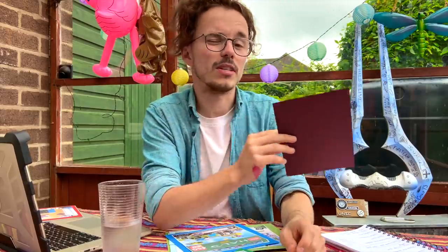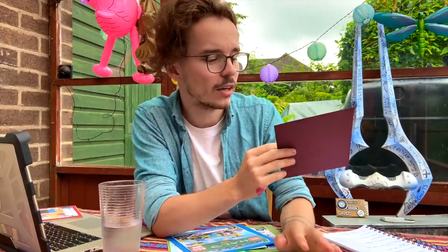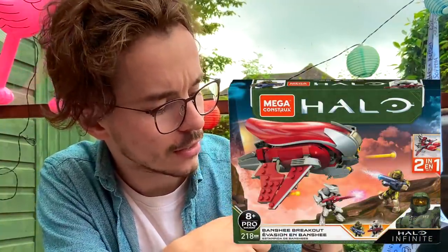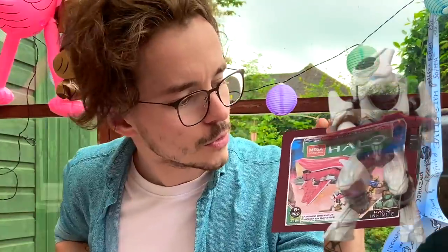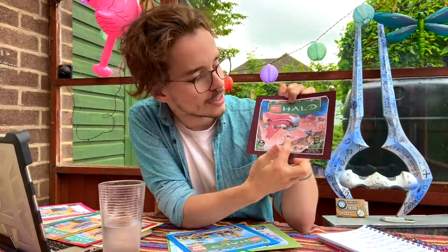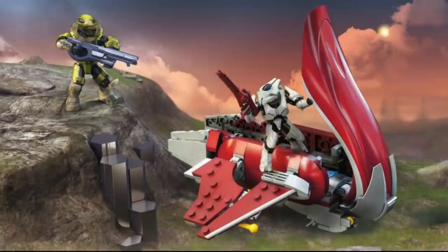Moving on to some bigger sets — we've got three Banished sets. The first one, we saw some leaks about a week ago. We've got the Banshee Breakout. This is a really nice looking Banshee. To me, immediately, it seems like it's missing wing attachments. It comes with an Elite Ultra and a Recon, which are very similar to the Halo Heroes that we've already seen. They look like pretty standard figures, but then we have this Banshee.